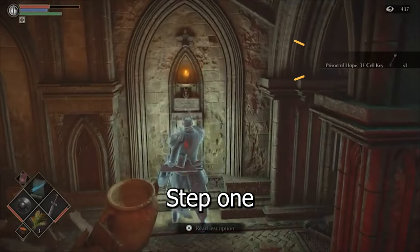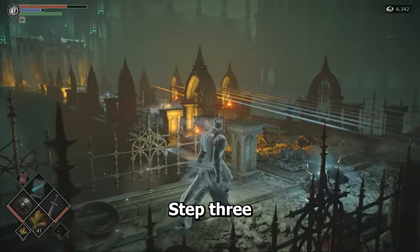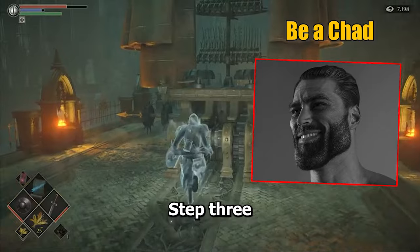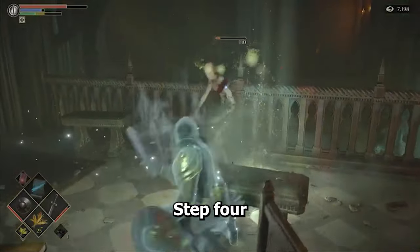Step 1: find the keys to unlock the lower levels of the prison. Step 2: avoid these incredibly deadly tentacle monsters. Step 3: either get the Warden's key so you can navigate around the giant bolt-throwing contraption, or be a chad and dodge your way through. Then walk all the way up to this freaky guy and take him out — if you don't, he'll resurrect the boss.